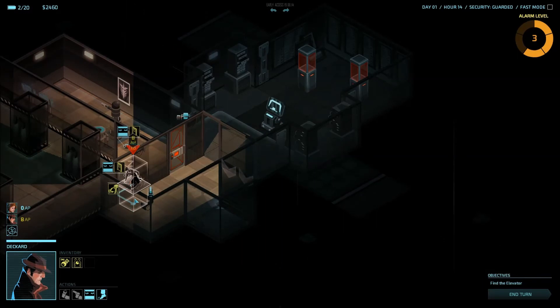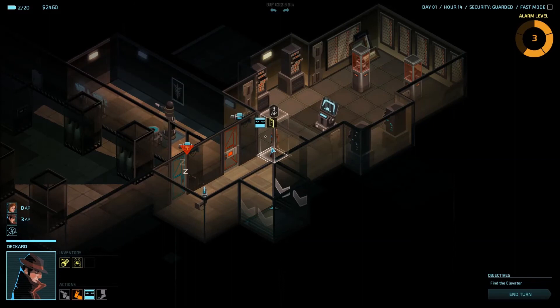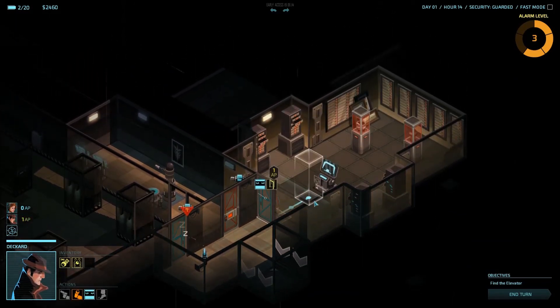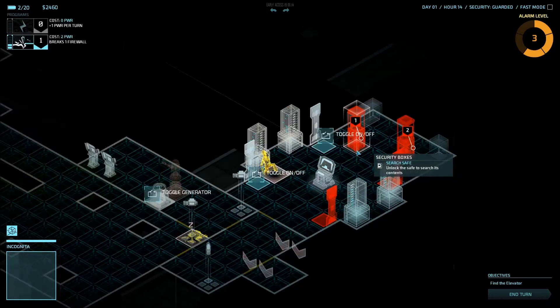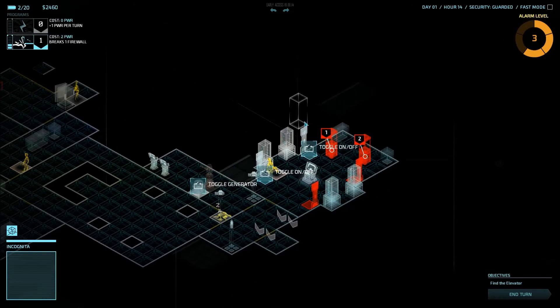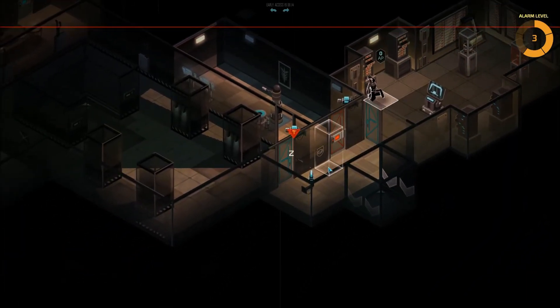Deckard is also going through the door, closing the door behind him, getting into the next room, and also closing this door. I'm going to push him as close as I can to the vault boxes. I have two more power, handling me through this thing. Agents out of action, so let's go.